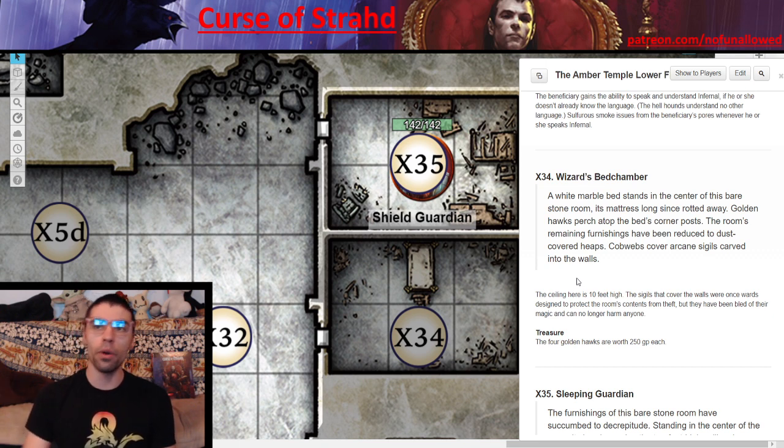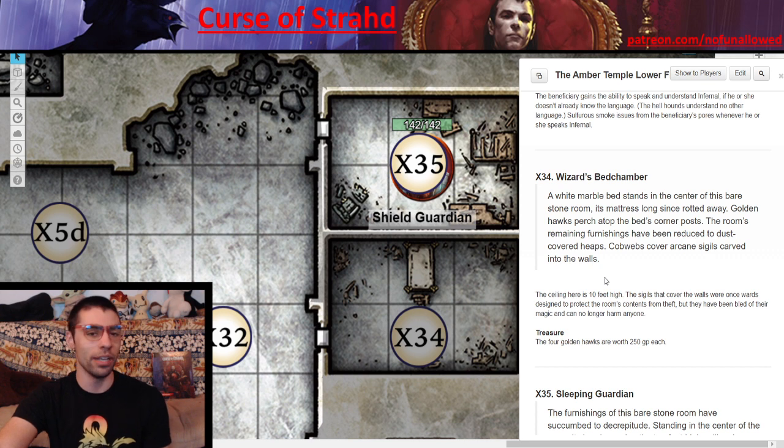Starting with Area 34, the wizard's bedchamber — this place clearly used to be incredible, with 10-foot ceilings now covered in webs. The rewards to protect from theft have long since faded. Your players can get access to 4 Golden Hawks worth 250 GP each. If they have sticky fingers, they're coming out of the Amber Temple filthy stinking rich. Of course, what they can actually spend it on in Barovia really comes down to the individual game. There's a lot of loot here players may not take fearing it's cursed.